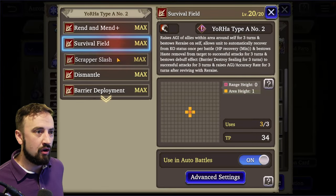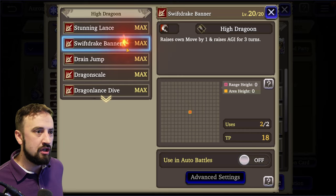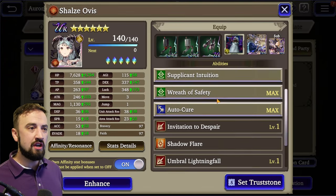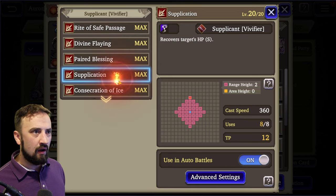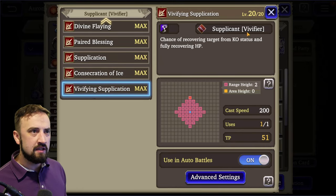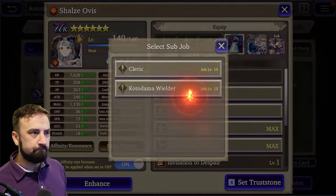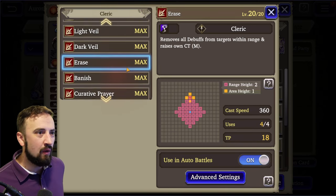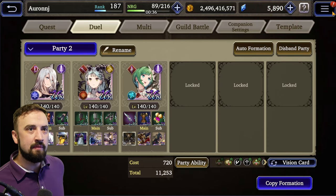For A2, we want her moving to the group and casting her group buff — making sure Survival Field is on, then Barrier Deployment. Leave her damage moves on for High Dragoon. For Shalza, we want her limit breaking and then doing her nice big group buff — turning off Paired Blessing. Vivifying Simplification is great. For her sub job, let's run Cleric and turn off the elemental resist buffs since she's already getting those with her big group buff. Let's run this thing — jumping into Arena.